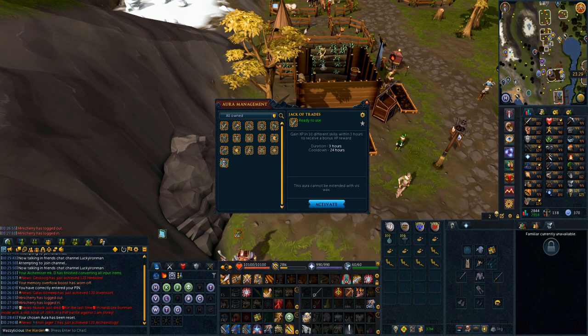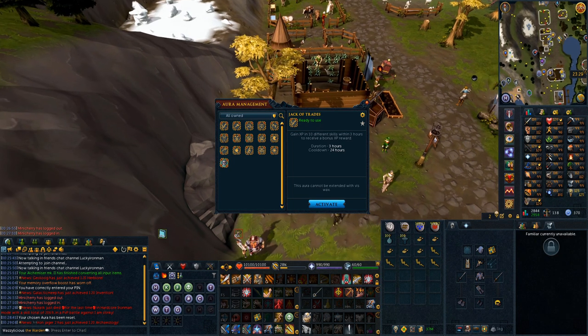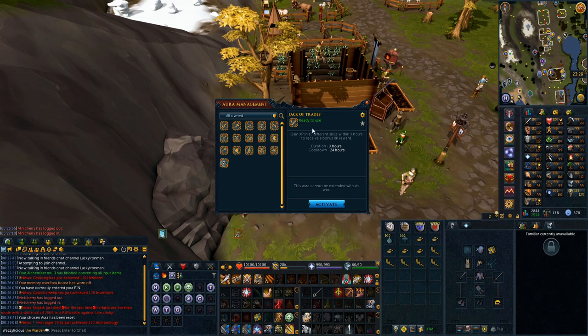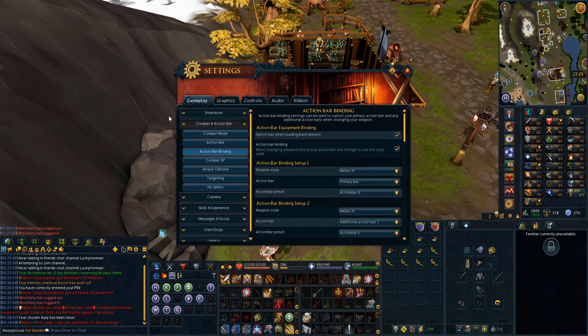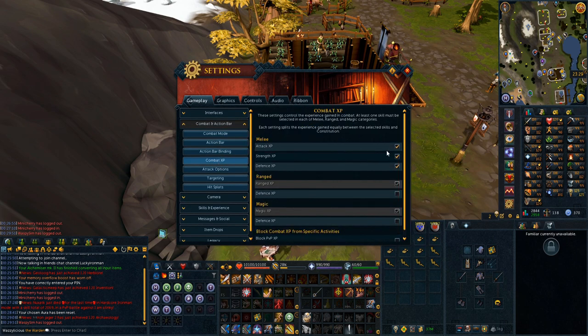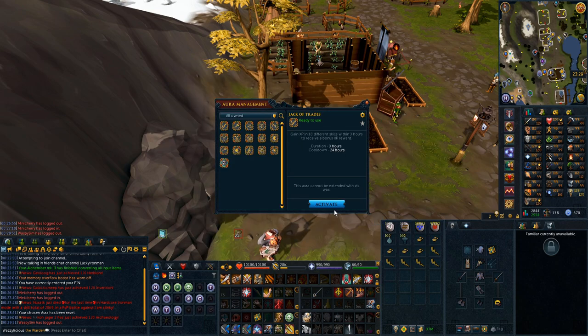Alrighty guys, bit of a different video today. Had a bit of a break day, but I'm going to show you guys how I use my regular Jack of Trades aura. I've never bothered upgrading it, but a regular one is what I use. The only thing you need for this is basically to have all of your combat XP on everything. Very important. So let's get started.